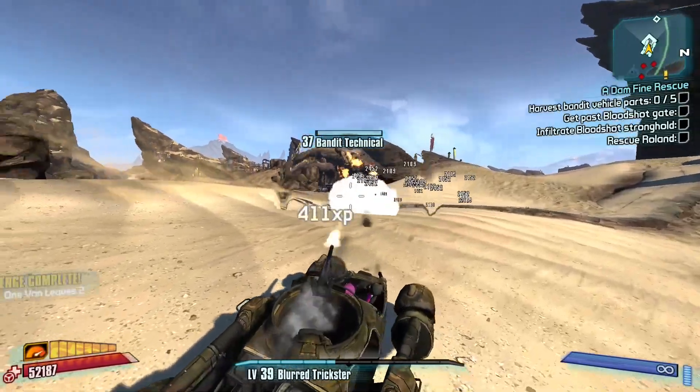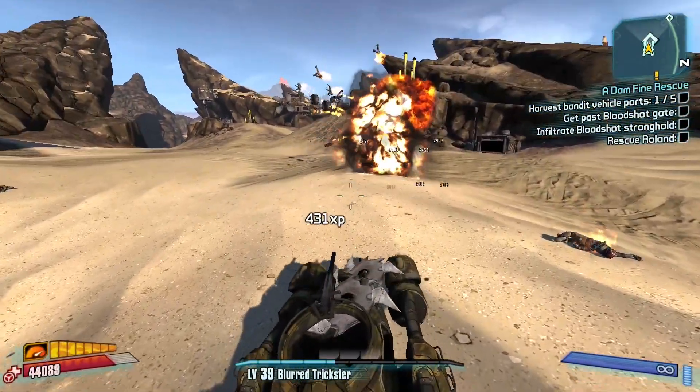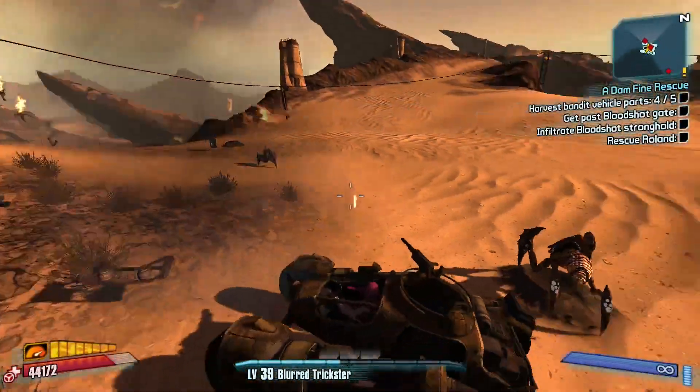Now there are two things to note about cars in this game. As you progress through the game modes, the cars don't really scale with you, so the health will become irrelevant. Secondly, for some reason, if you get in your car with the B-Shield equipped, it'll apply the amp damage to your car's shots, which makes getting the parts really easy.